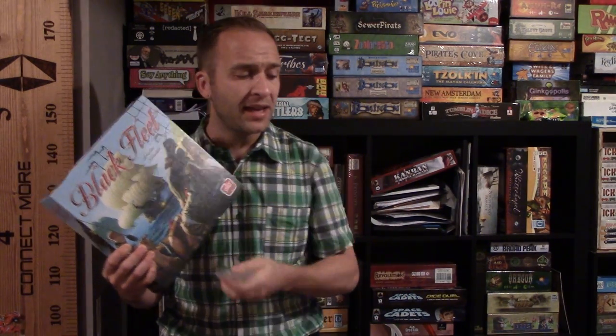Then two games came across my plate where I didn't have a choice — they came with metal coins. The first was Black Fleet. It comes with a set of silver and gold metal coins, and my sons — I have three kids, two of them really into tabletop games — just love Black Fleet. They love clanging the coins around. The game experience became elevated. These components were fantastic. But if I could improve them, in low light it's hard to differentiate the gold coin from the silver coin.